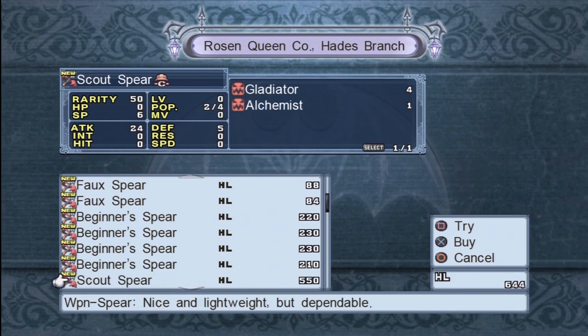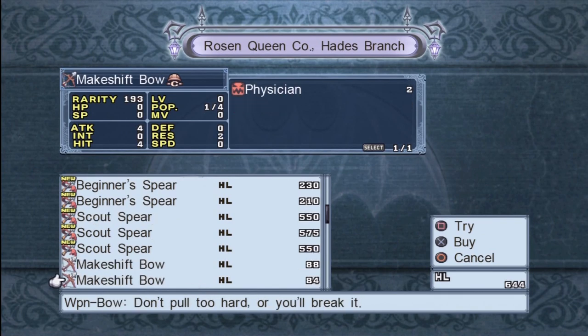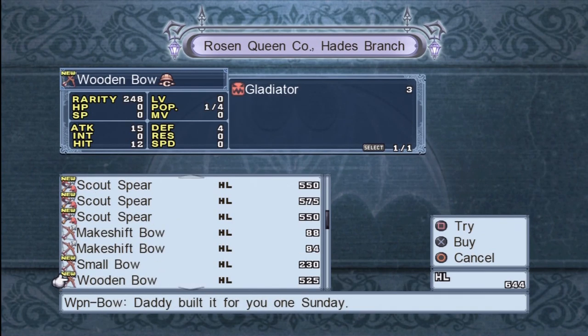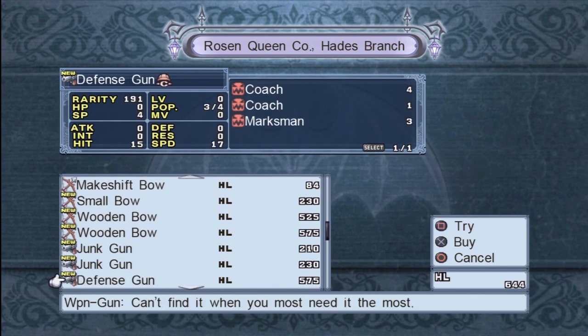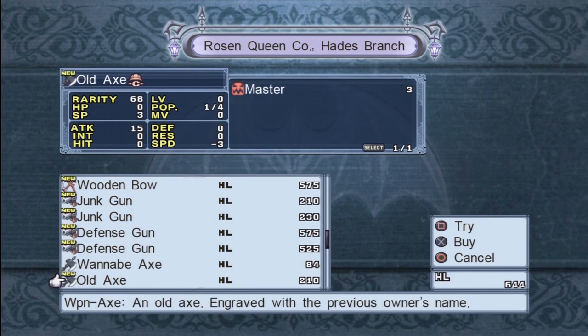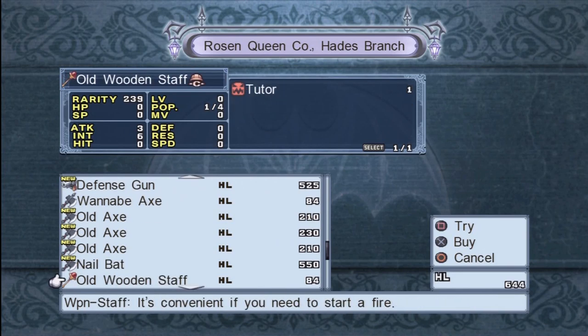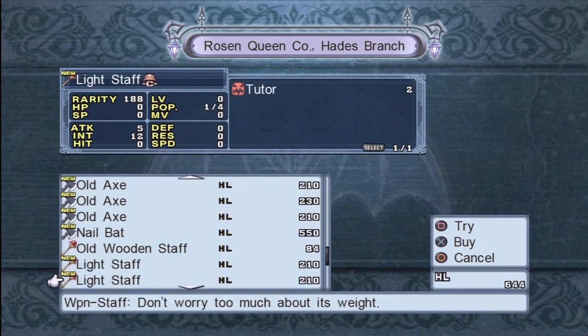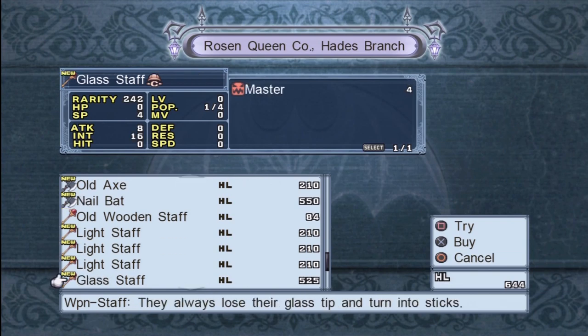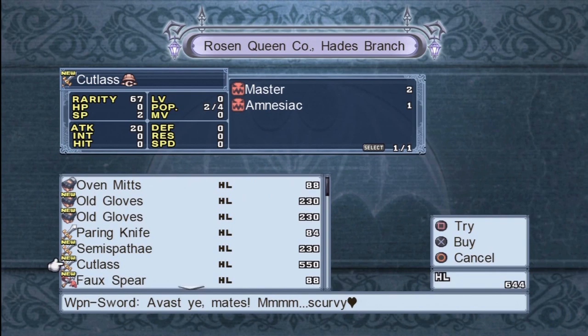Guns are based off hit and speed, so you can outright ignore your attack and intelligence stats. Not only do your gun attacks get stronger from hit and speed, but you also have insane accuracy and evasion from naturally high hit and speed. So you can focus your equipment properly — it's kind of nice.